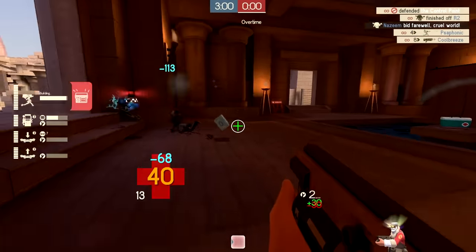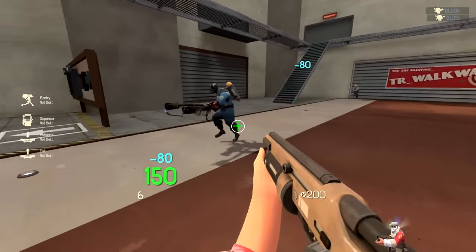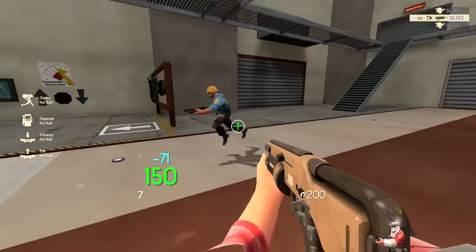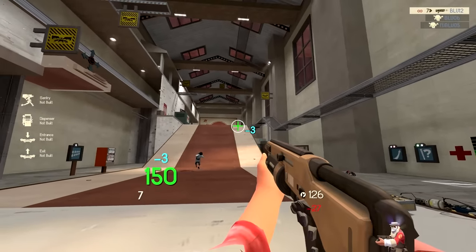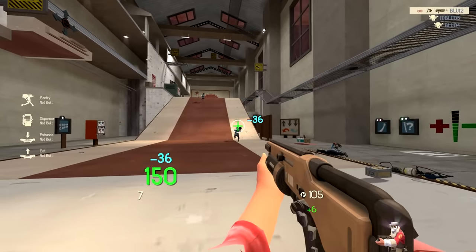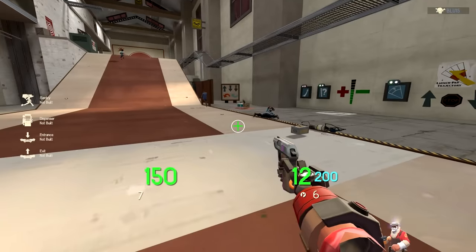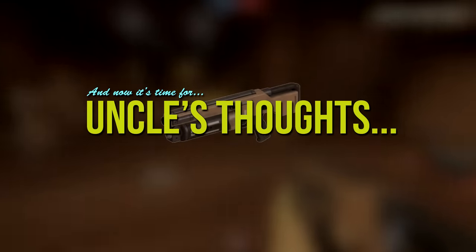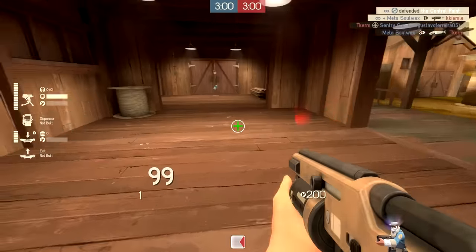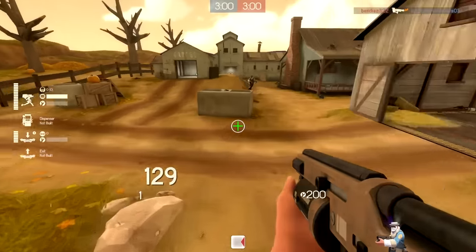Hitscan weapons like the Widowmaker suffer from a common weapon mechanic in TF2: Damage Falloff. What Damage Falloff does is limit the amount of damage you can do to someone the further away they are. This means that with all of the Engineer shotguns that shoot bullets — not just the Widowmaker — you do a pretty pitiful amount of damage at long range. That means the Widowmaker actually starts to show its weaknesses once your enemies get further and further away. After a certain point, the return metal to spent metal tradeoff starts to go into the negative and you will eventually run out of metal and will not be able to fire the gun. So basically, the Widowmaker is a straight upgrade only if you are able to land your shots and only if you are close enough to do more than 30 damage per hit. So already, the Widowmaker is beginning to look a little situational.